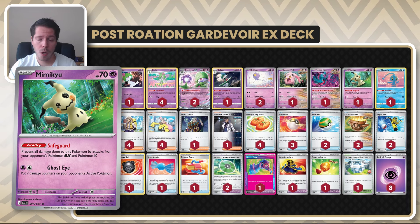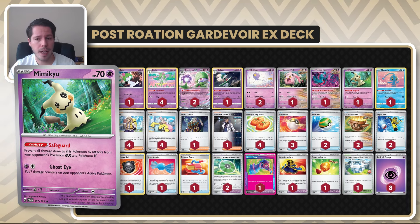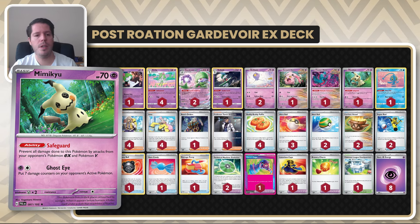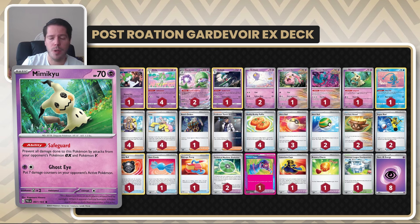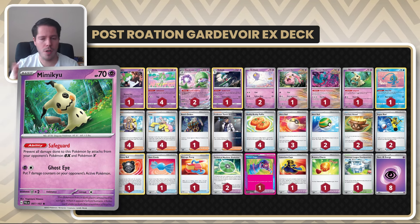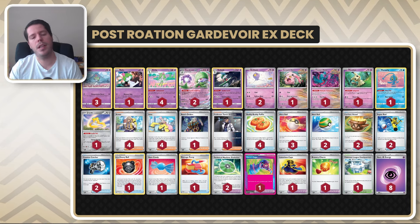We have Mimikyu as well, which can wall a lot of different decks — especially Arc variants that don't always have a specific answer to it. You can actually attack with Mimikyu, apply pressure, and knock out the small Pokémon your opponent uses to bypass it. That's also very strong against Charizard EX decks. As far as the engine goes, we have Arven with Technical Machine Evolution.